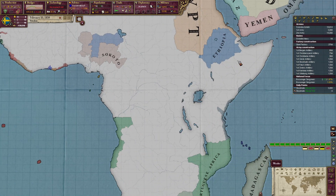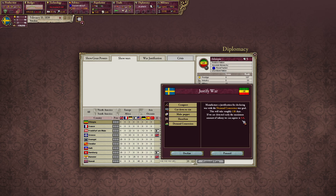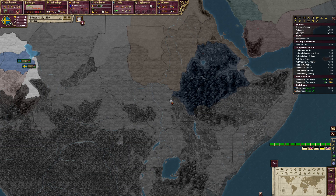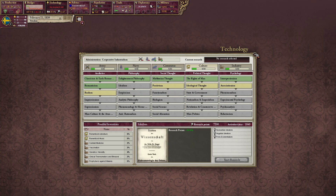Let's increase relations with Denmark so we can start sphering them when we are a great power. Let's also get a claim on Ethiopia. I right-click on Ethiopia in version 3.04, and check — is there anyone friendly with Ethiopia? No. Is he allied with anyone? No. Is he an uncivilized nation? Yes. So let's justify a war on him and ask for an estate. The longer it takes, the less infamy we get.